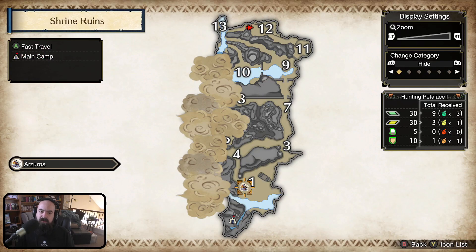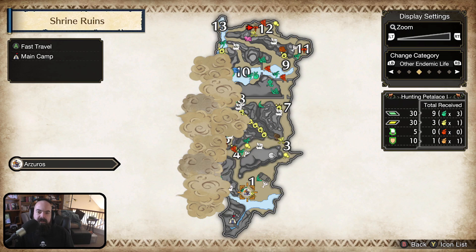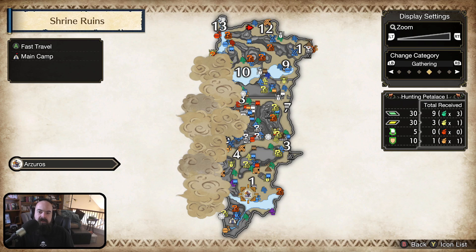If I go to the menu — categories. Here we go. Permabuffers. Other epidemics. If I want to do collect epidemics lives, we can do that. We have our gatherings. Wire bug — is that wire bug? Jewel lilies and great wire bugs. And icon list selections.